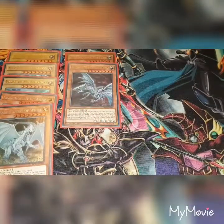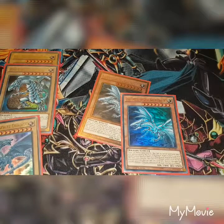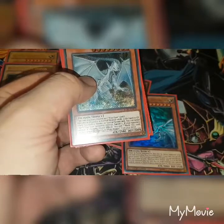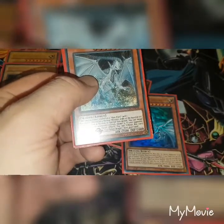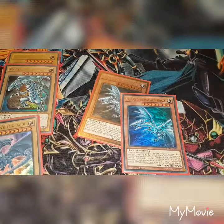Dragon Spirit of White: this card is always treated as a Blue-Eyes card and is always treated as a normal monster while in the hand or graveyard. When this card is special or normal summoned, you can target one spell or trap your opponent controls and banish it. If your opponent controls a monster — quick effect — you can tribute this card and special summon one Blue-Eyes White Dragon from your hand. So basically every time you've got one of these out and your opponent controls a monster, put this in the graveyard and special summon a Blue-Eyes from your hand.